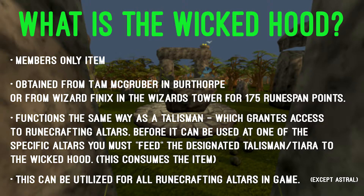What exactly is the Wicked Hood? The Wicked Hood is a members-only item that is obtained from either Tam McGrubber in Burthorpe or from Wizard Phoenix in the Wizard's Tower for 175 rune span points. The Wicked Hood functions the same as a talisman, which is to grant access to runecrafting altars. Before it can be used at one of the specific altars, you must feed the designated talisman or tiara to the Wicked Hood. Keep in mind, this does consume the item. This can also be utilized for all runecrafting altars in the game.